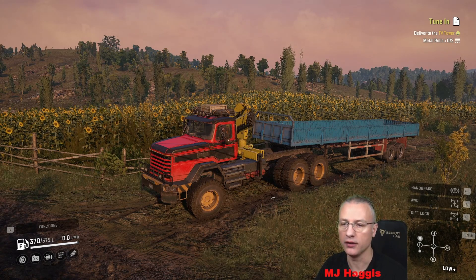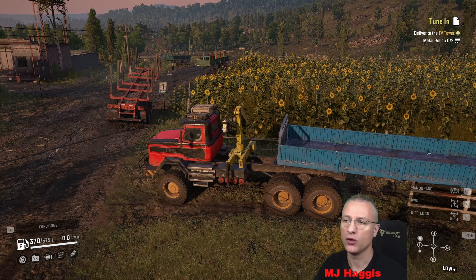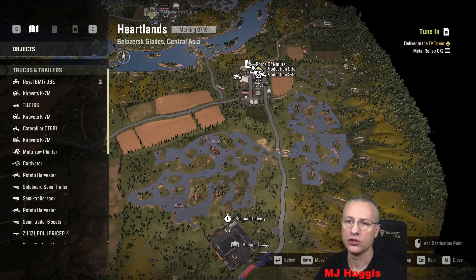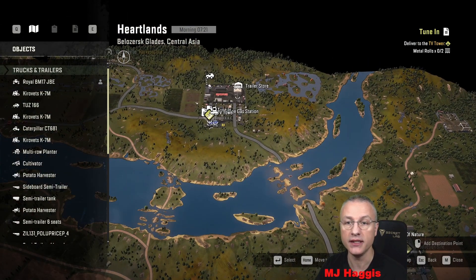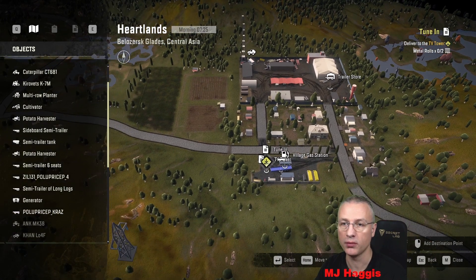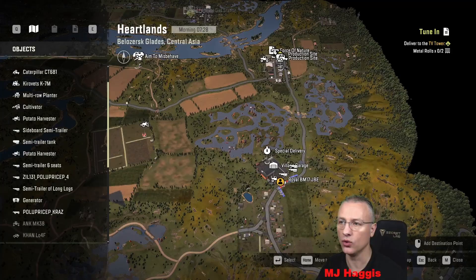Okay guys, I've connected up to the five-slot off-road version of the trailer. I'm just outside the garage. We're going to go north - we're going to craft two metal rolls for this tune-in task on the map. It's a fairly short one; we just need to go north, craft those metal rolls, and take them up to what appears to be the TV tower. That'll give me a chance to drop off that trailer and get it sold. So many trailers - anyway, let's get going with this.